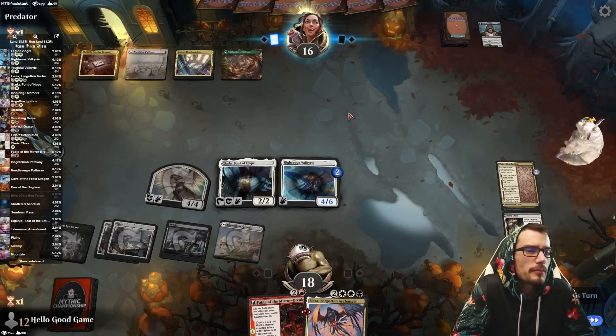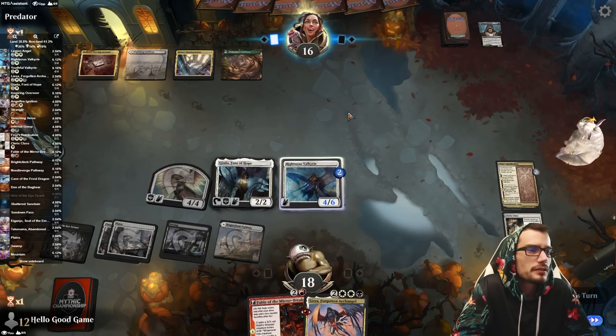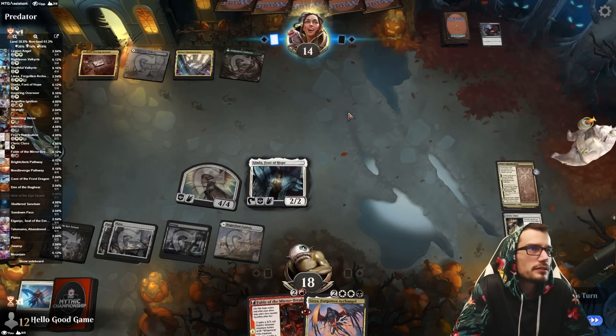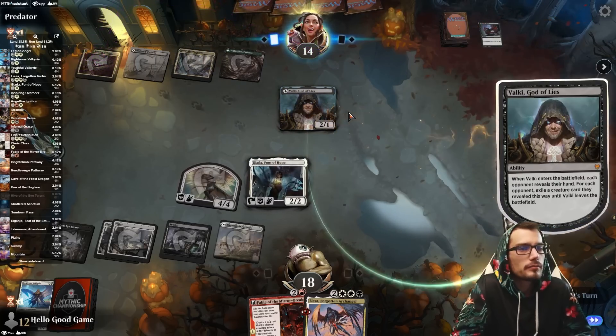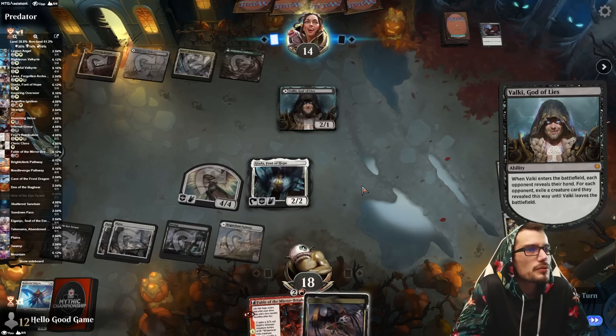Looking for a red source — might throw some additional reds in the deck. Grasps on Valky, down to 14, two mana up. Okay that's really good. We do have double strike though, so that's like 8, 10, 12 damage here.